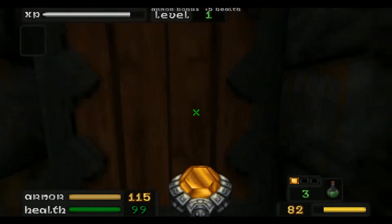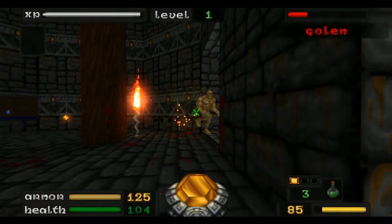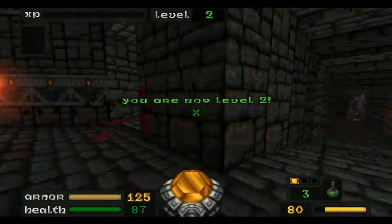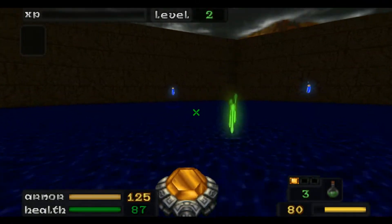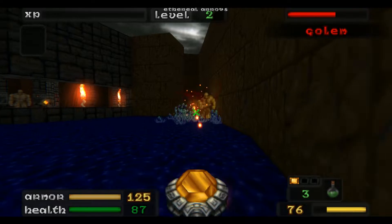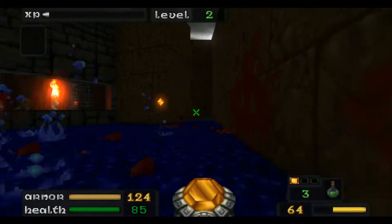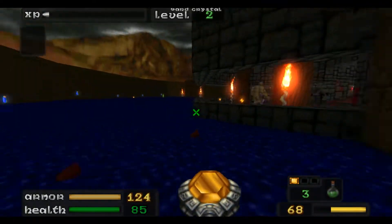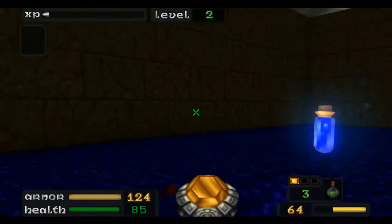Oh my god! Childhood memories, but now it's just become a lot better. I'm now level two! So this is the ledge I'm talking about — if you just crouch, you'll just jump over it like that. You're meant to get out here by going through the teleporter that ends up there, going through some teleporter inside of that wall.